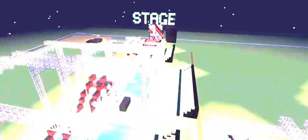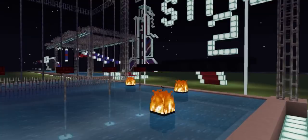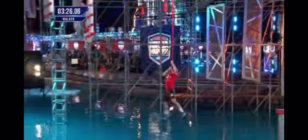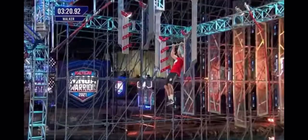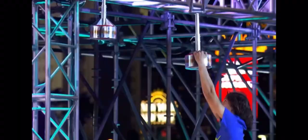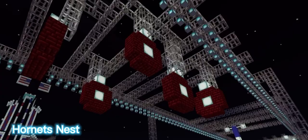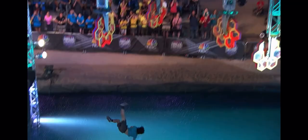This is it, the finale of Minecraft Ninja Warrior, and we all start here on Stage 2. Our course starts off with the striding steps heading straight into the double salmon ladder. Returning from qualifying is the Piston Plunge. Way back from Season 9 Vegas Stage 2 is the Swing Saver. After that they have to avoid getting stung by the hornet's nest. Then they have to fly through the falling shells with a near impossible blind grab at the end.